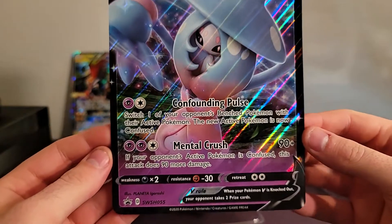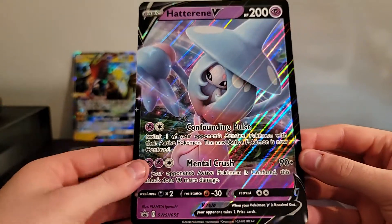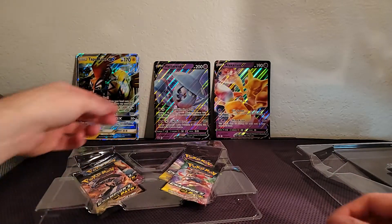Alright, so there's the Hatterene V Promo Oversize. Very, very cool. Love the purple, so we'll go ahead and set that back there with some of the other ones.